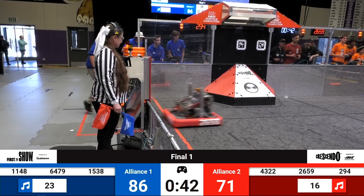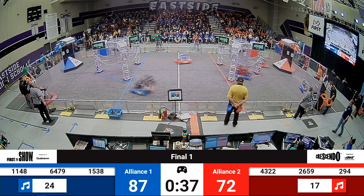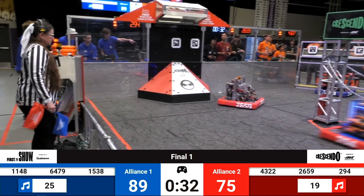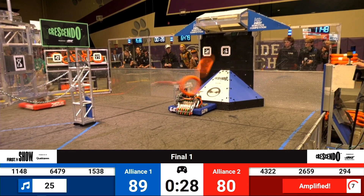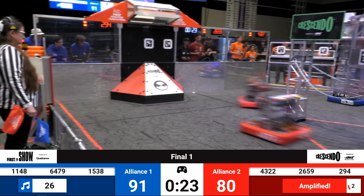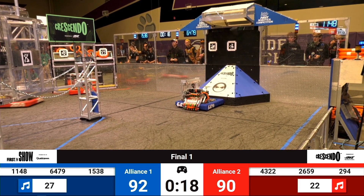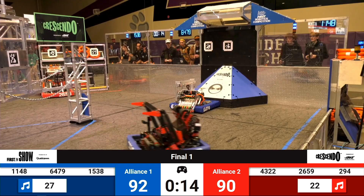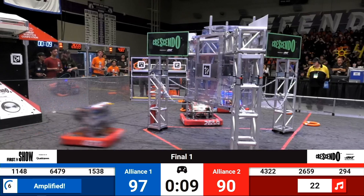2659 trying to score into the amp — they do so, and here they go across the field. Clockwork providing a score up top for the red alliance. Red alliance now scoring. Only 10 point difference here between both alliances. 6479 now scoring up high. Another note available right in front of them. 1148 scoring a note into the amp. And now 6479 ready to score up high for the blue alliance — they do, and they amplify. That's another 5 points. 97 to 90 with 10 seconds left on the clock.